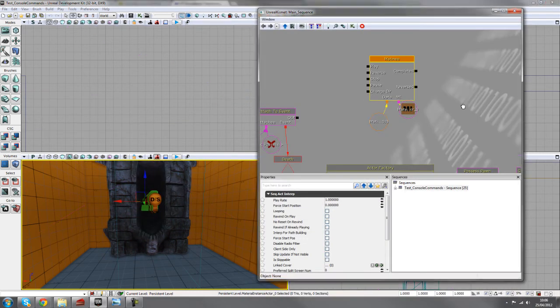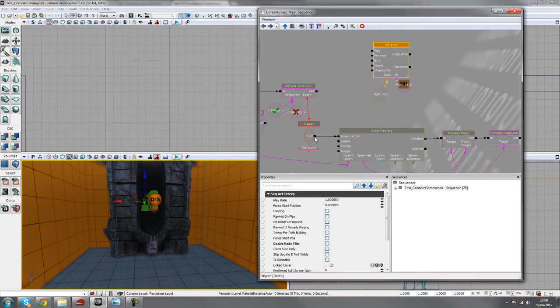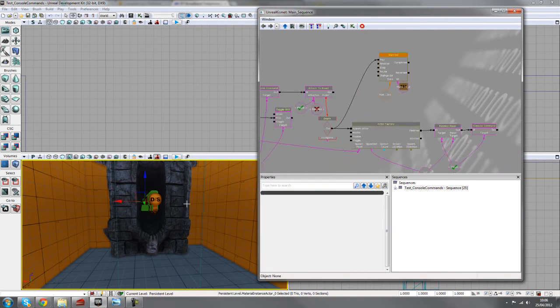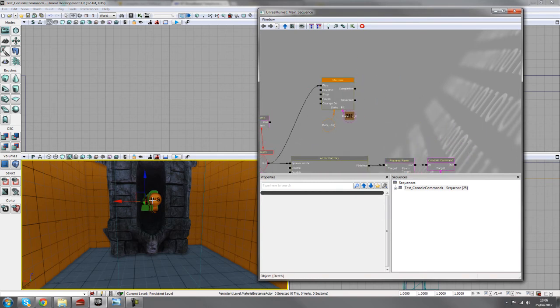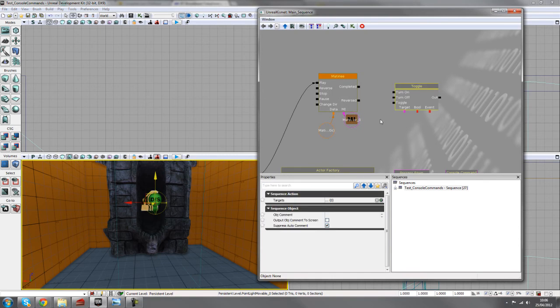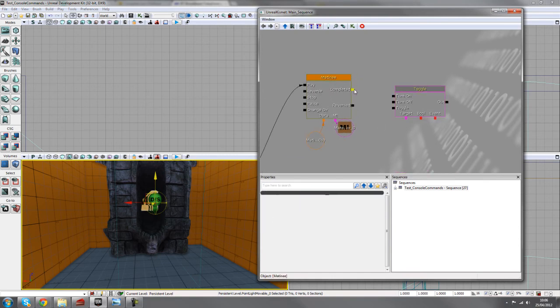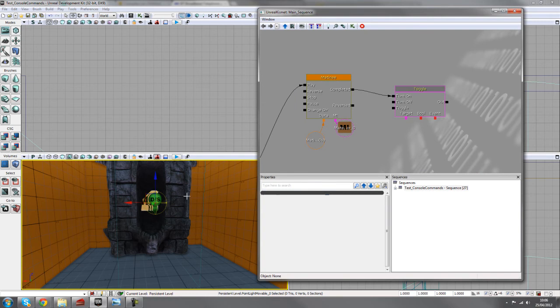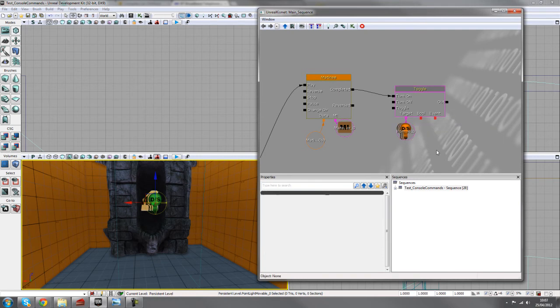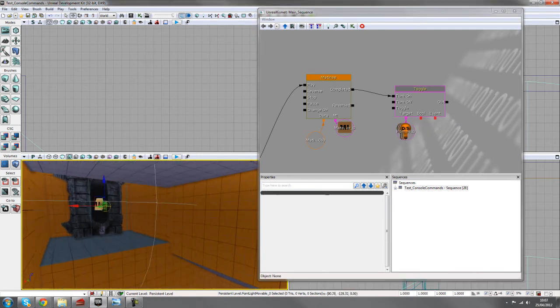That's all you need in the matinee. From death, we need to play this so the fire only lights up when the player dies. We also need to turn the light on — hold down T and left-click for a toggle. On 'completed' hit turn on, and with the point light selected, add it as the target.